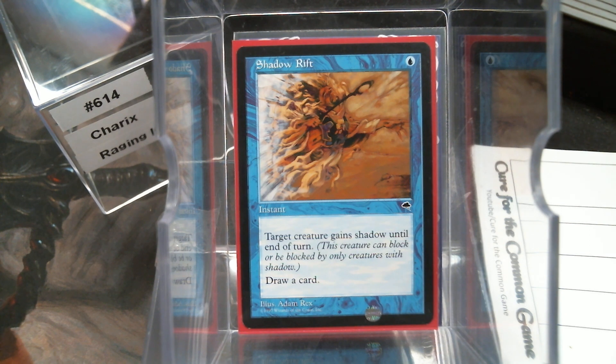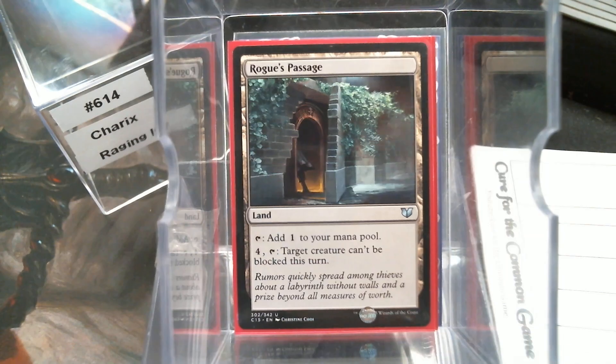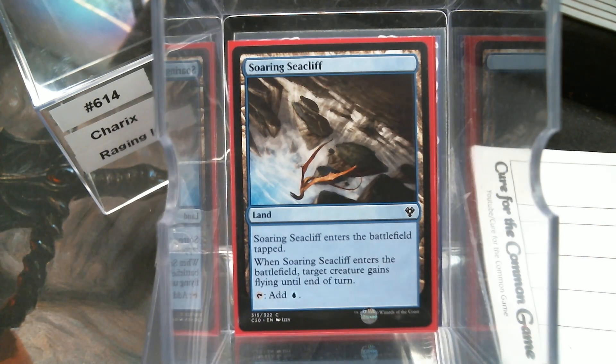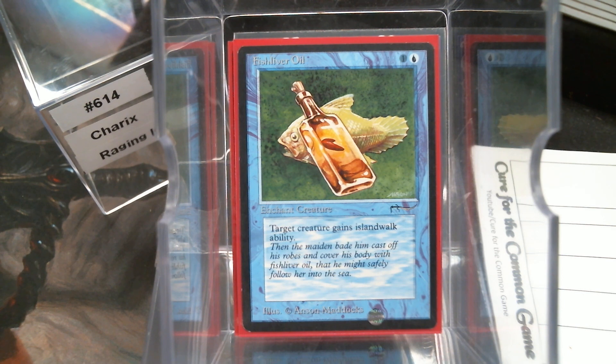I'll show you how I built the deck. There's not a whole lot of creatures in this deck. This is a one-trick pony — we are getting in there with our Crabmander, and it is all about trying to find ways to sneak him into the red zone and not have him blocked. Obviously, we're going to have a Rogue's Passage for that unblockableness, and a Soaring Sea Cliff to give it Flying until end of turn.